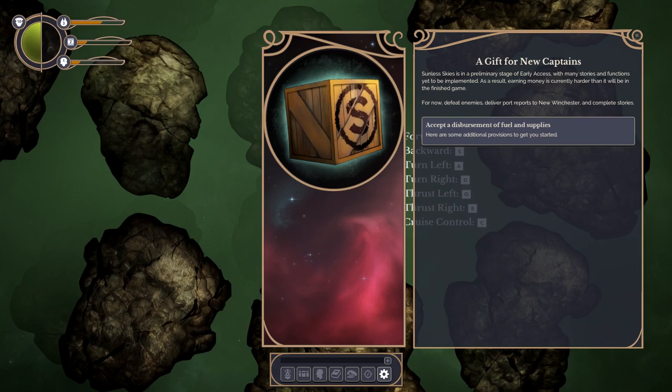It's just entered early access in a fairly raw form, in the sense that a lot of it is missing. There's only one of the four regions, you can't create your own character yet, they haven't even put in all the stories. But it's already good enough to get us a good flavour of what's going on. We're on Steam and ready to go in our spaceship in Victorian London, but in space.